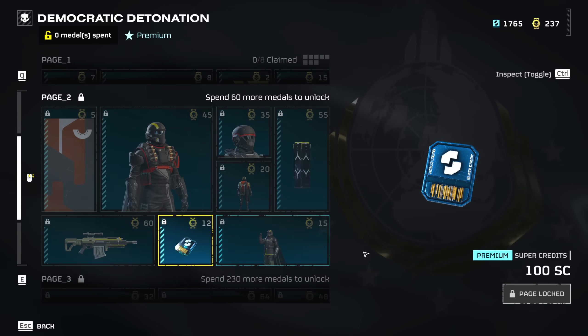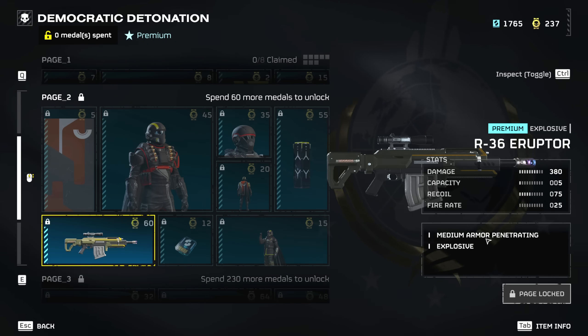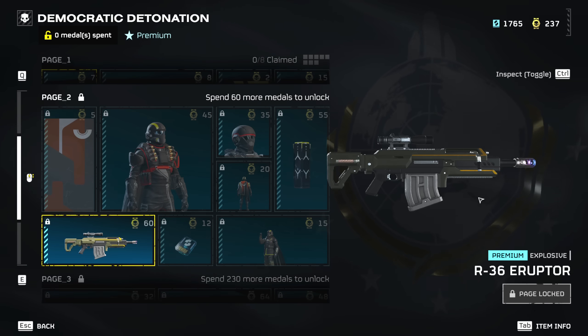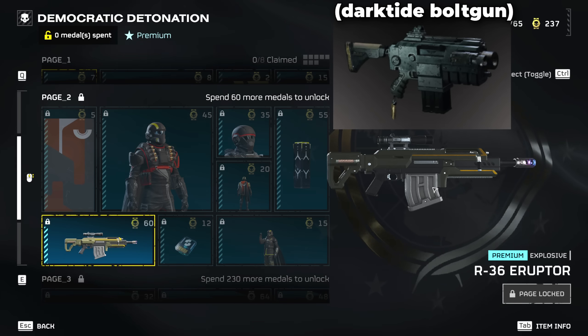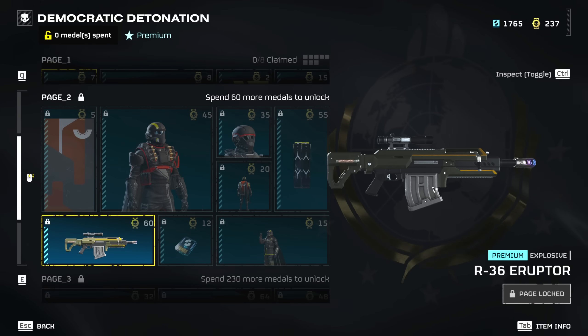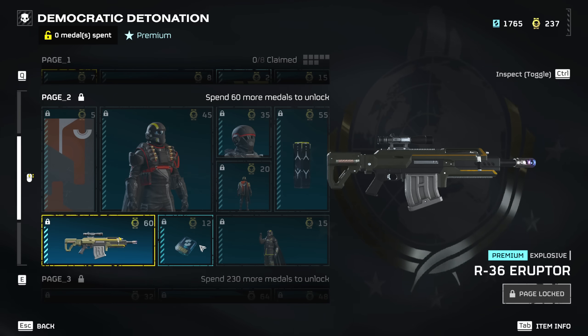We also have the standard 100 super credits and another victory pose. We also got the Eruptor — pretty much the Warhammer 40K weapon known as the bolter. It's a weapon with only five shots, very intense recoil, very slow fire rate, and a lot of damage. This is a medium armor penetrating weapon with explosive damage. The design actually does look like the bolter from Warhammer 40K, which heavily inspired this game.